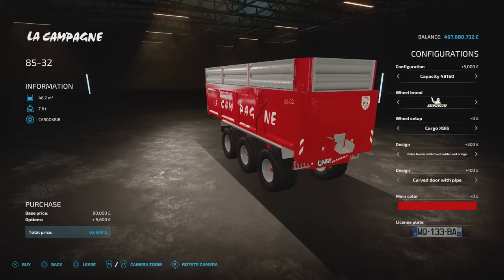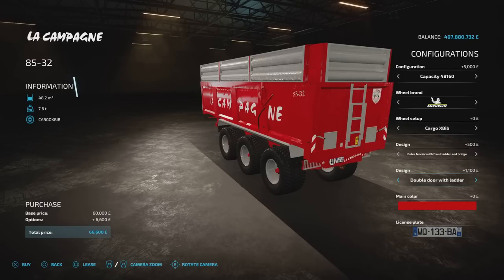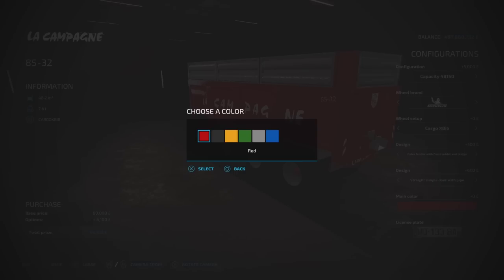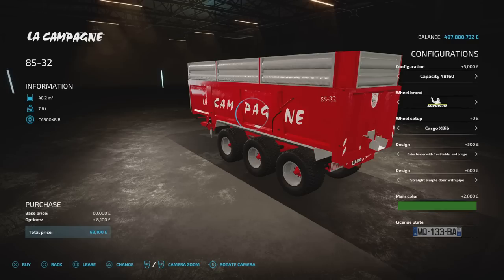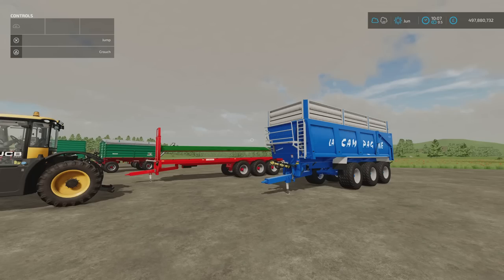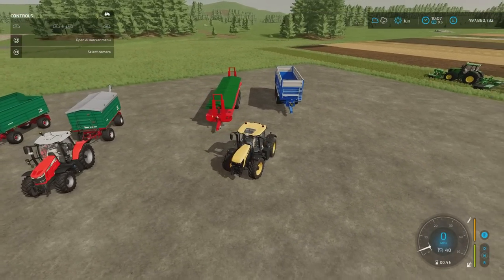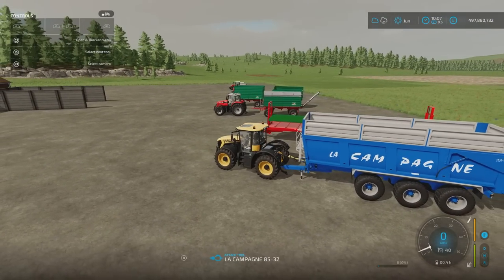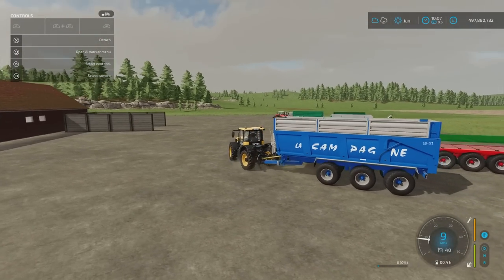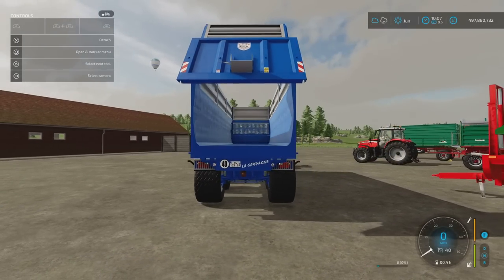On the back we've got door options: curved door, curved door with pipe, double door, double door with pipe, double door with ladder, double door with ladder and pipe, and a straight simple door with pipe. You can change colour from red, black, yellow, green, grey, or blue. Licence plate option is also available. Unloading is nice and smooth, or you can do it from the grain door and chute.